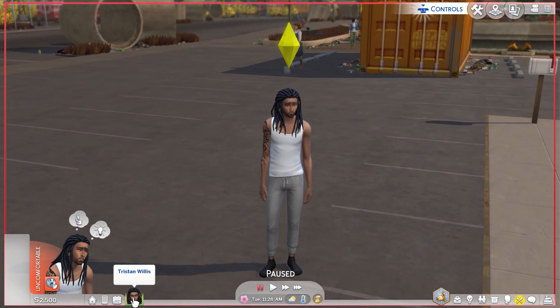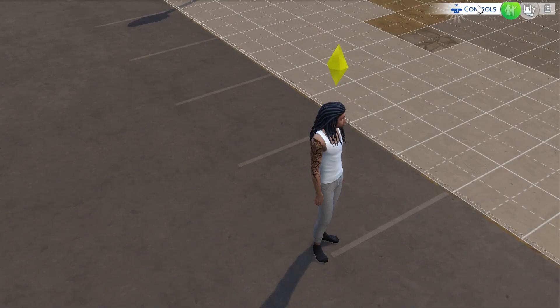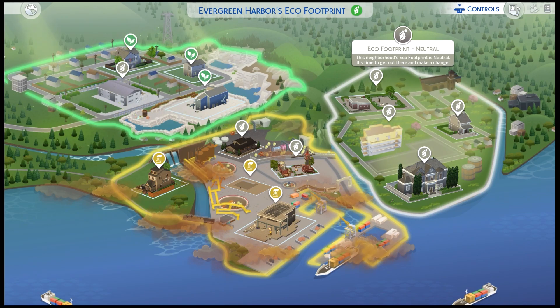We have Tristan Willis — he is a young Black male about to turn this industrial city around. Let me show y'all where he's living and the eco footprint options. The green eco footprint means fresh air, sun rays, better gardening and higher quality harvestables. The industrial eco footprint means industry is booming — better simoleon sales, rare collectibles, and more utility production. The neutral eco footprint means it's time to get out there and make a change.